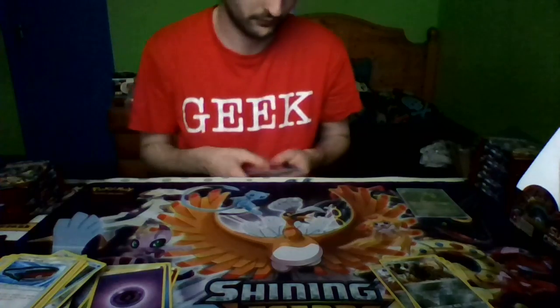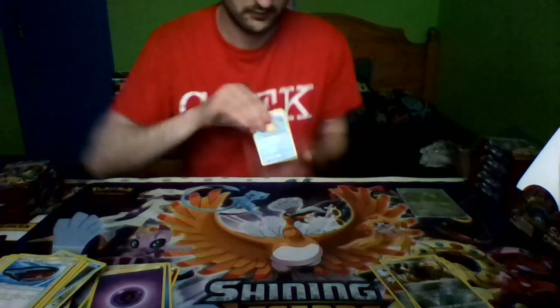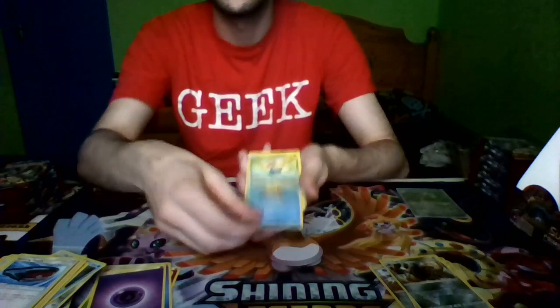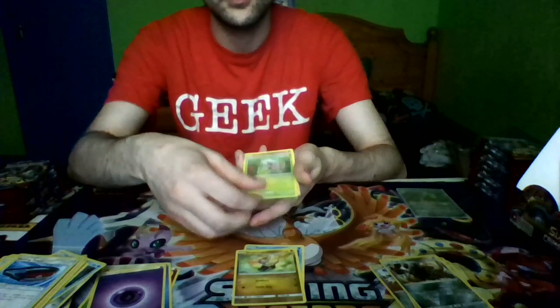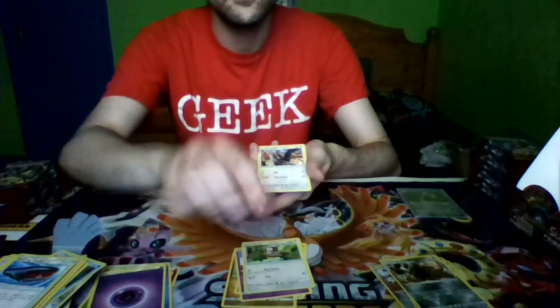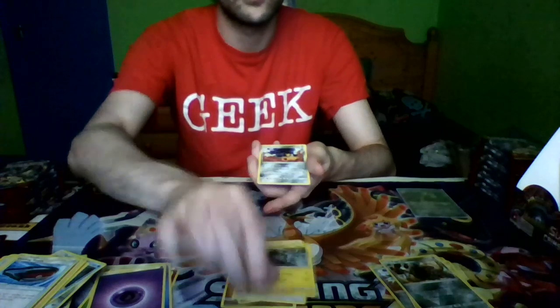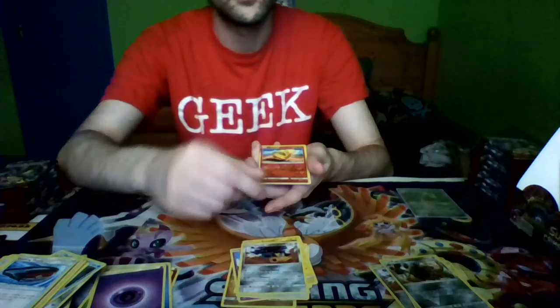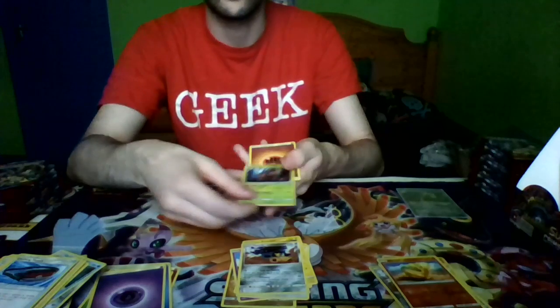Pack six: Staryu, Jangamoto, a Shellmet, a Solandet, Starly, Starravia, a Lone Graveler, Mawile, reverse holo Numel, and a Girafarig as our regular rare, and Fighting Energy.